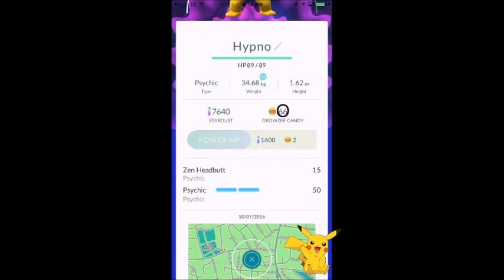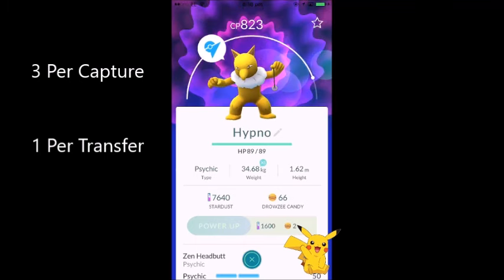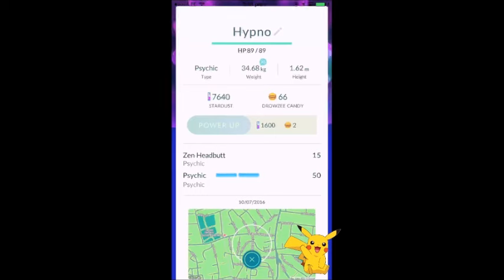Drowsy candies — you have 66. How do you get them up? Every time you catch a Pokemon you gain three candies for that specific breed and evolution line. Drowsy evolves into Hypno, so they share the same candy pool. It takes 2 candies to power up and 1,600 stardust. I've got 7,640 stardust so I can do that — but he's in a gym defending, so I can't right now.